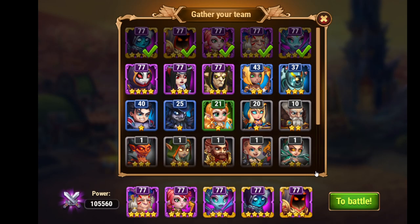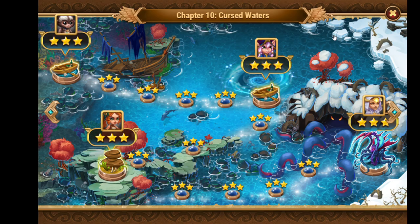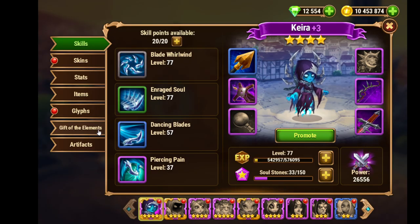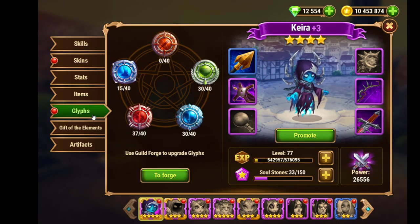So I want to go with this team. I have to say Kira and Fox are quite buffed, especially with the glyphs — they are quite leveled up. I just want to quickly show you. It's not all about the levels; you also have to level up those glyphs a little bit.